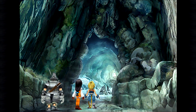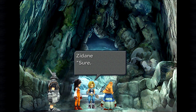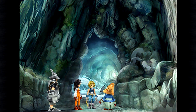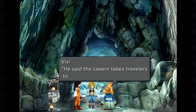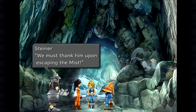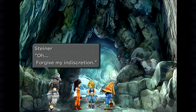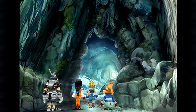This must be the cavern. Vivi asks if we've heard of the Ice Cavern. It's supposed to be near the Evil Forest — a beautiful place covered in ice. Vivi's grandpa told him about this place and said the cavern takes travelers to the top of the mist. The party praises Master Vivi's grandfather as quite a scholar, saying they must thank him upon escaping the mist. But Vivi says his grandpa used to teach him lots of things, then passed away. The party apologises for the indiscretion. Well, why don't we go inside? Let's see if we can level up a bit — and hopefully not die, because I haven't got any potions.